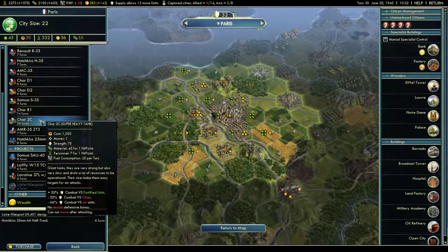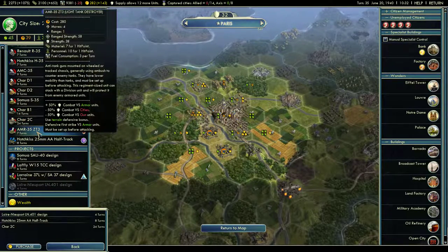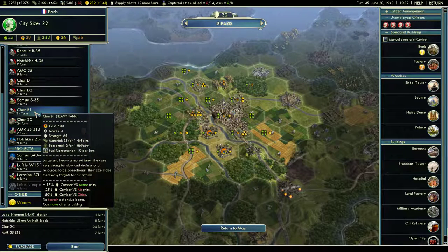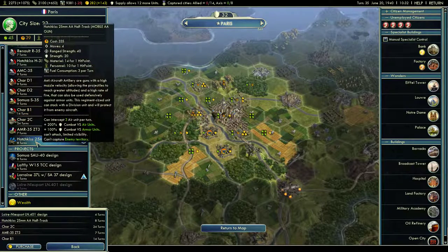I want this super heavy tank — strength is 75. It needs its own anti-aircraft escort though; negative 66% combat versus air units means it could be easily destroyed from the air. I've got a half-track in the queue, so let's throw one of those in. I'm liking these AMRs for the time being. The B-1 is a solid tank and will be throughout the war, so can't go wrong getting one of those. Let's get another half-track in there.